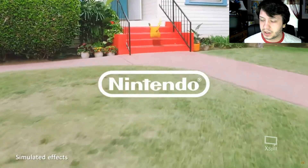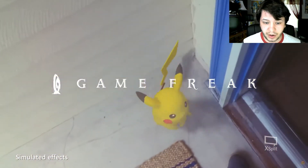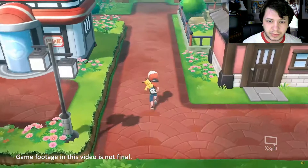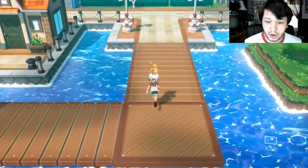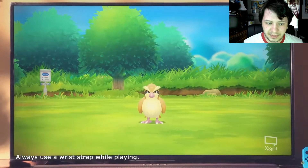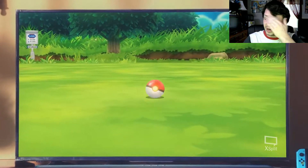This already looks eerily similar to the original Pokémon GO ads, and you'll notice this is actually by Game Freak. Looking here, this looks like the OG Pokémon game where you actually walk around on a top-down map to find stuff — there are Pokémon Centers, trainers to battle, all of that. There's actually Professor Oak — oh my god. And right here, that is definitely the Pokémon GO throw mechanic.